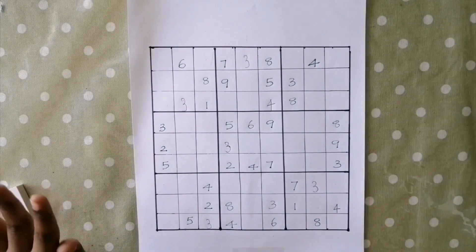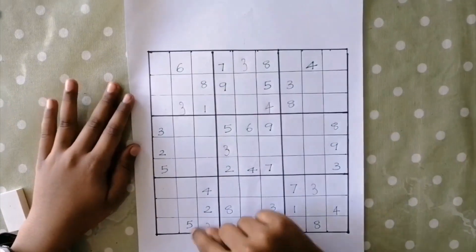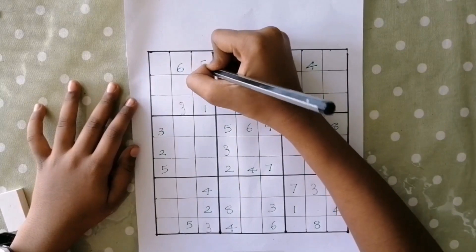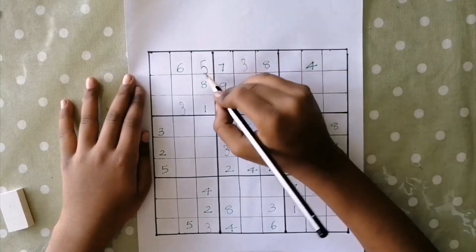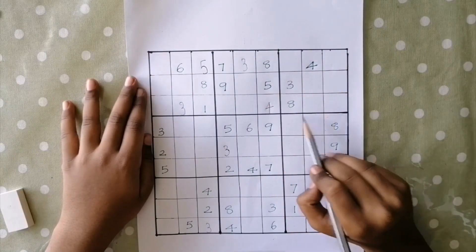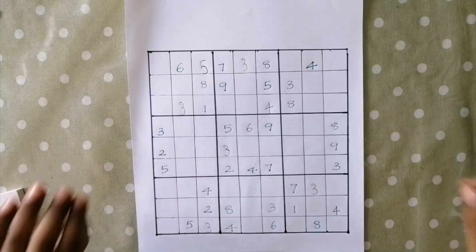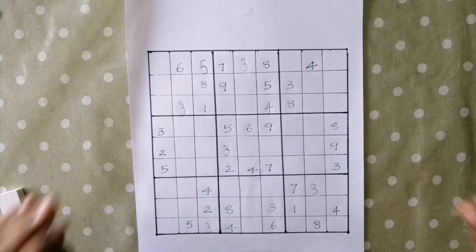Let's move to number 5. Here, this 5 is blocking this cell and this 5 is blocking these 3 cells. So the only place for 5 is here. Let's try this box. This 5 is blocking these 2 cells and this 5 is blocking these 2 cells. So there are 2 cells for 5 — we're not sure where 5 will come, so we'll leave it. As of now, we can't fill 5 in any of these boxes.